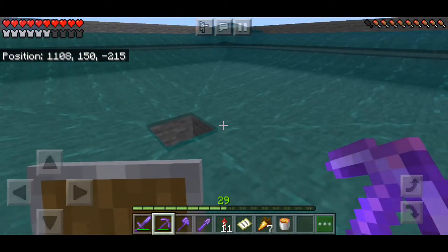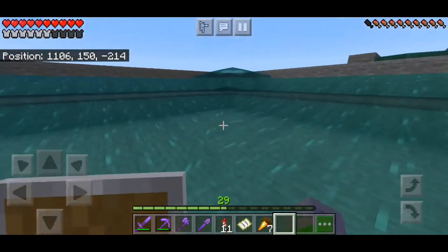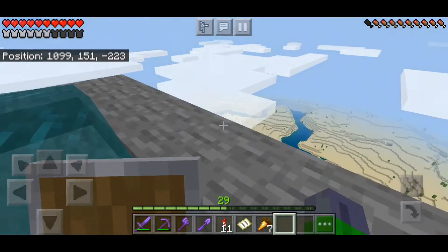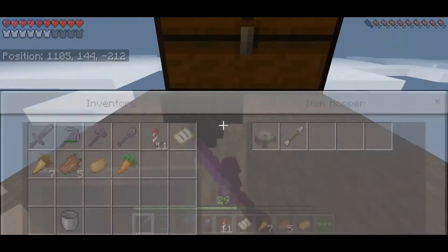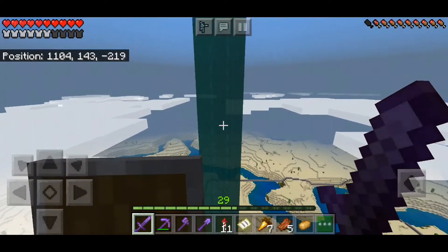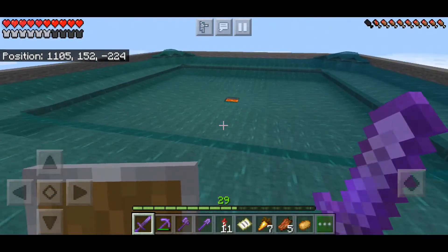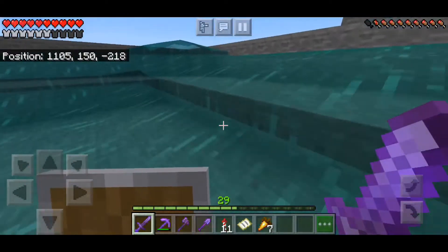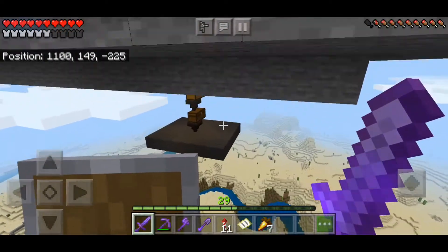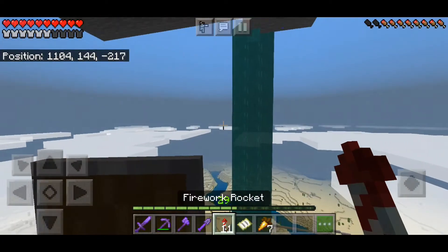I want to try something — if I place a bucket of lava here and throw something into it, will it make it into the chests? Let's throw in an arrow and see. Oh wow, it actually does make it in — holy moly, I did not know that! So we can put lava here and the hopper will suck up anything that drops. Let me try again though — it didn't make it that time, so it only works half the time.